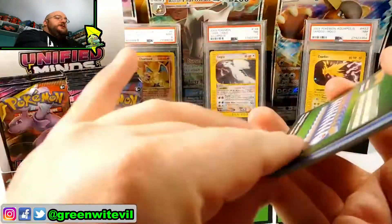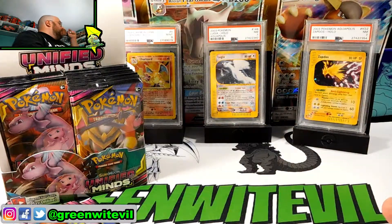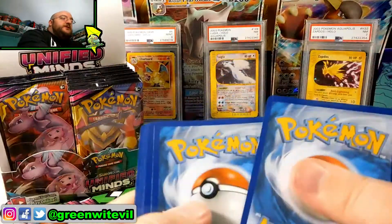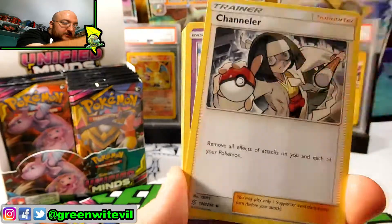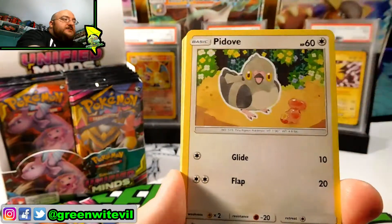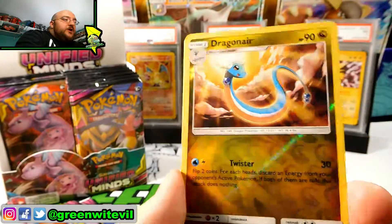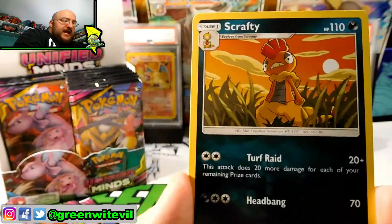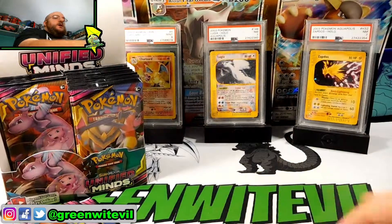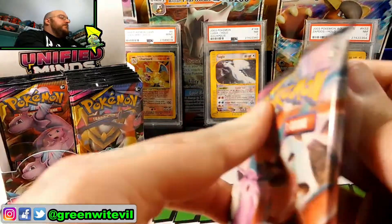We have ourselves another green code card — code card for y'all right there. See if I can get it in the garbage this time. Yeah, I got it because I crumpled it up — I made it into a ball, I cheated. We have ourselves a Channeler, Azelf, Blue's Tactics, Pidove, Munna, Pikachu, Lickitung, Purloin, Reverse Dragonair, and a Scrafty regular rare. I don't think I have this one yet — I'll have to dig through all these cards. A lot of commons already from this set.